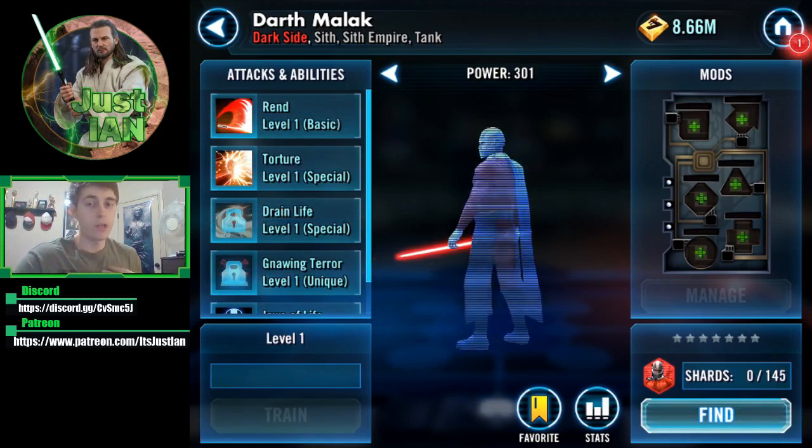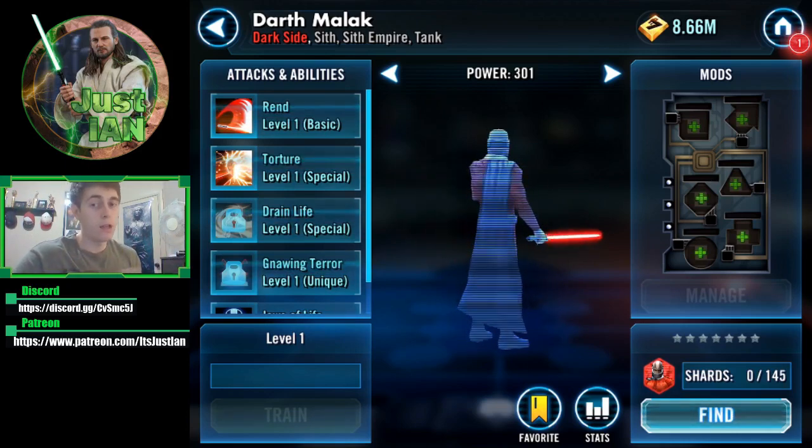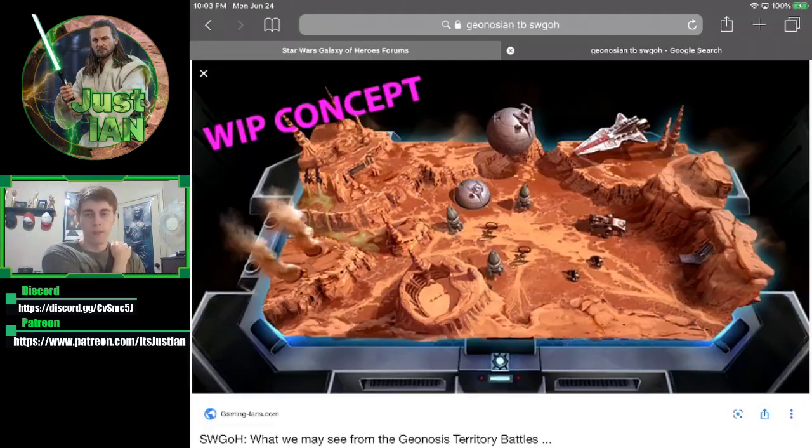Now that we know all the gear requirements, let's chat about what I, as a free-to-play player, am going to spend these resources on — now that we potentially have the Malak event coming out for the second time and the new Geo TB. There are a few things to bring up: we have the new TB coming out, and for other game modes you want to worry about GA, TW, and arena for the crystal intake every day. The Geos are 100% going to be for the new TB.